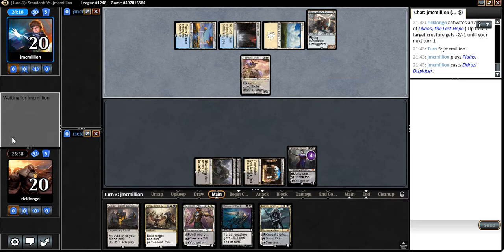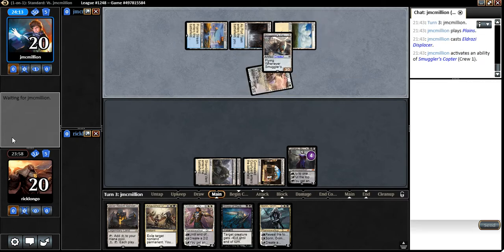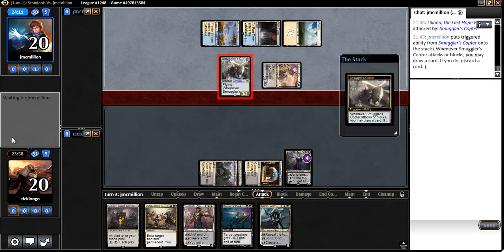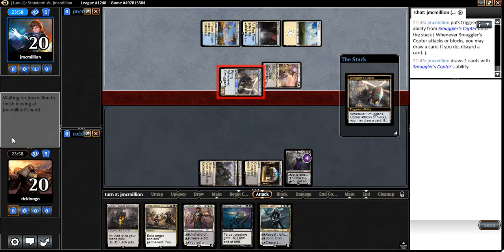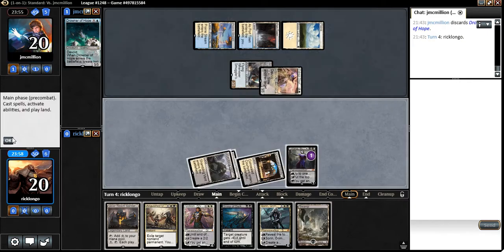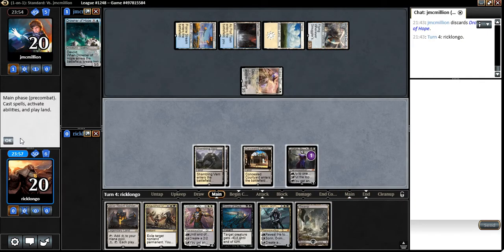Eldrazi Displacer — that is an interesting run. Sadly, we won't be able to play Gideon next turn, I don't think. I'll probably just have to Anguished Unmaking the Copter during my turn. Oh, this is probably the Panharmonicon deck, right? I can see that now.